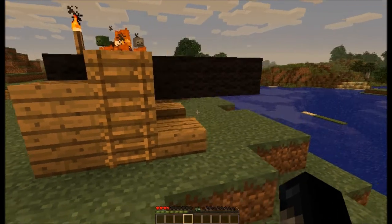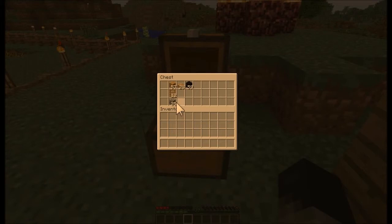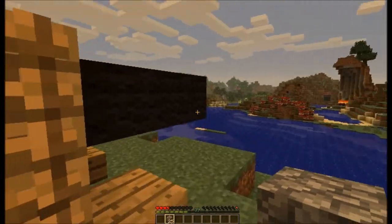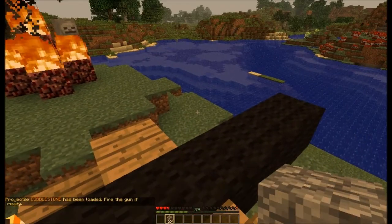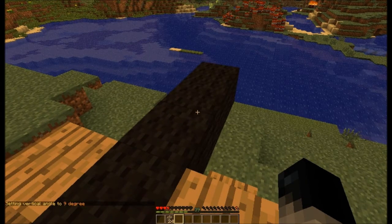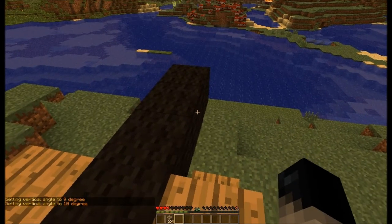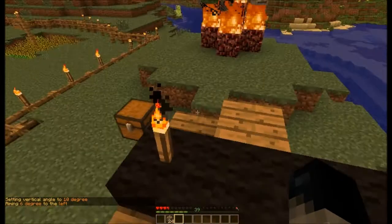Here's my cannon. I've already loaded it with gunpowder. Cobblestone is not the best cannonball to be using, but it doesn't matter — I've already loaded it with a stone cannonball. I'm not sure what the settings are currently. Nine degrees up — I'm going to leave it on ten degrees up. Six degrees to the left. Let's shoot it.